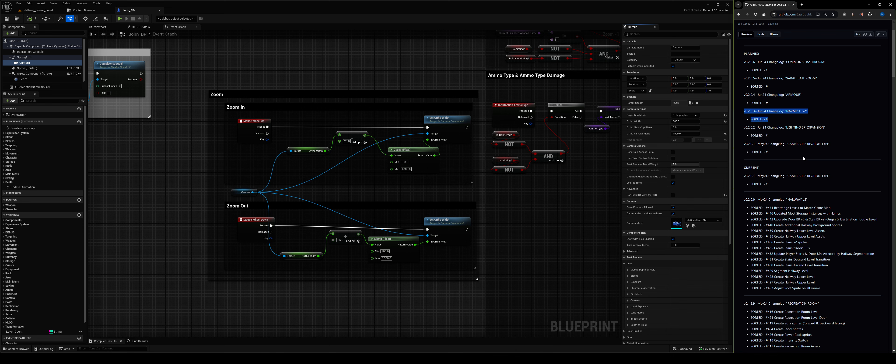Nav mesh version 2.0: nav mesh sorted itself out for the hallway actually when I typed it in. But I will look at everything, because the floors are now narrower. So I need to think about how the nav mesh will behave with the enemies — do I need to widen the floors slightly?